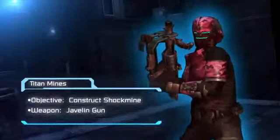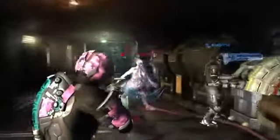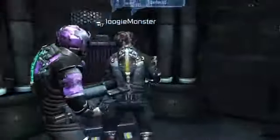First off, let's take a look at the Titan Mines where the Sprawl Security Team is on a mission to construct the shock mine. Use Stasis to slow Necromorphs down and strategically dismember them at will.